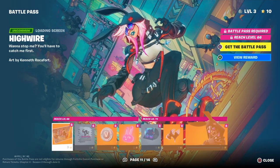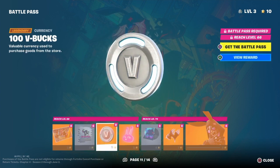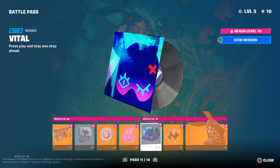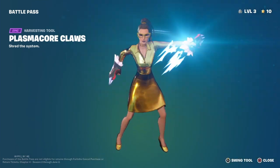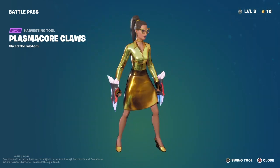Alright, next we've got a wrap. We've got a spray. We've got some V-Bucks. Next we've got a back bling. We have got a music. Then we've got some pickaxes. They're like bear claws or something.